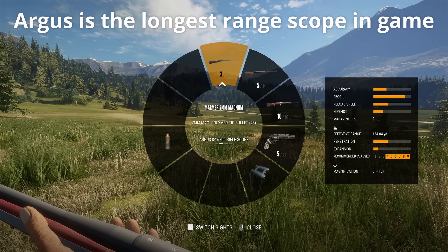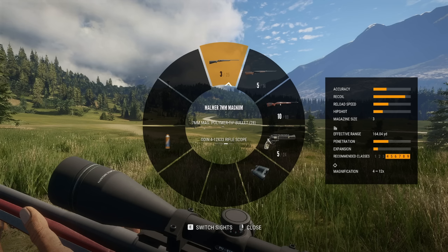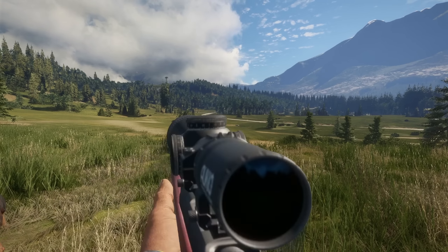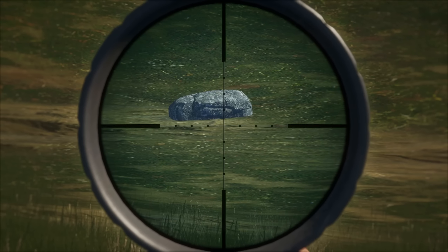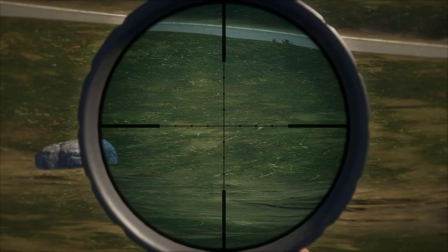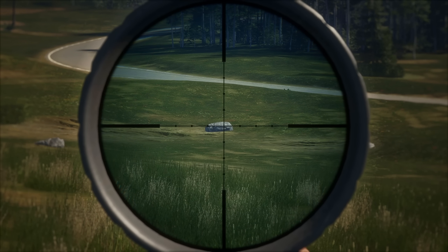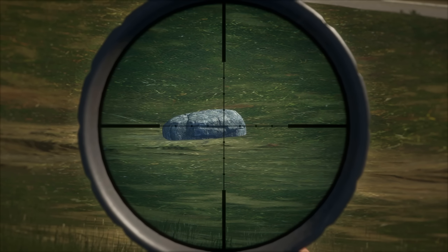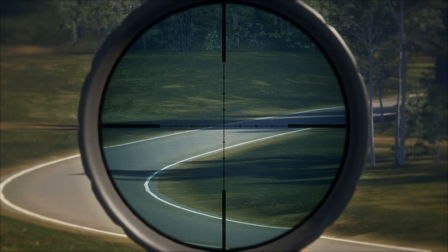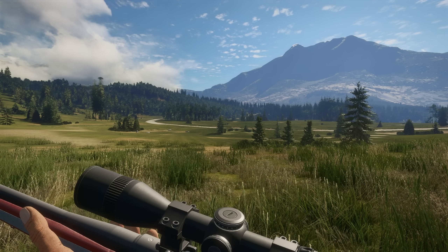Typically I use the Argus for everything — an 8-16x zoom, so it's long range. However, with one of the new scopes, the Odin 4x12, this is going to let us take down things at close range and long range. If we look in here, that is max zoom. This is the wobble we're looking at right here — pretty wobbly. But if I zoom out, it's not nearly as bad. I can definitely take this shot comfortably. Depending on how things go today, we might never see the Argus again. This might become my main thing.